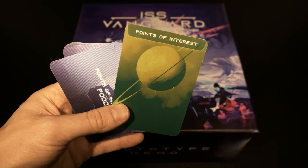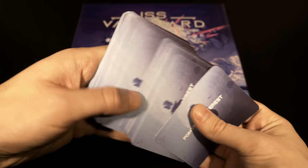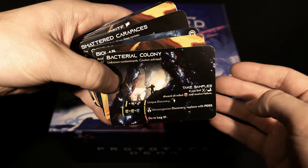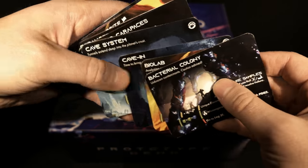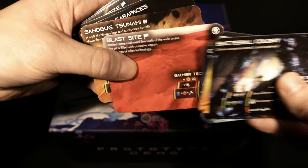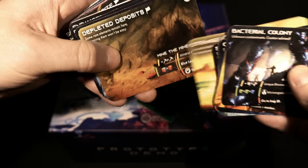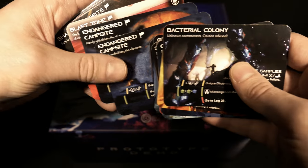The next pack of cards to go through is the points of interest. The backs are all the same; flipping them over, the opposite sides will not be. I'll try my best to avoid putting my finger in the wrong spot. There are all kinds of points of interest inside this game with beautiful artwork on each of these cards as well.